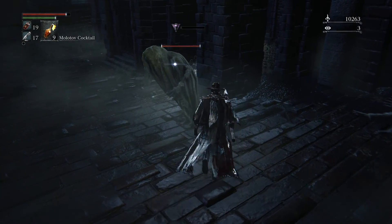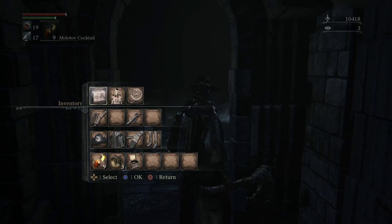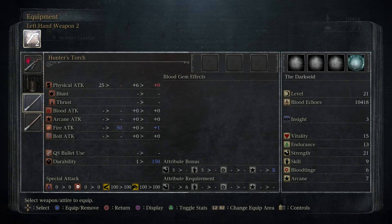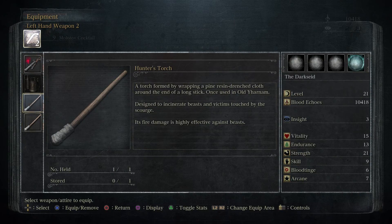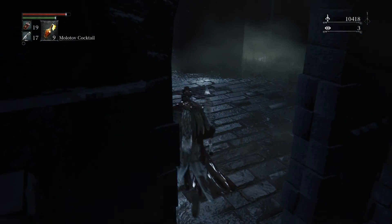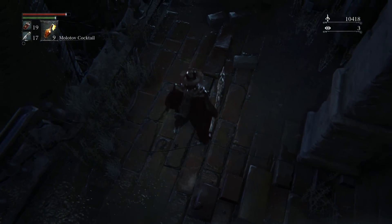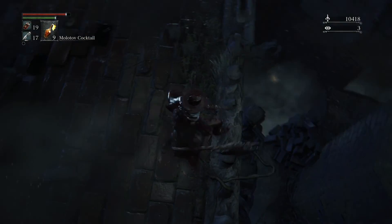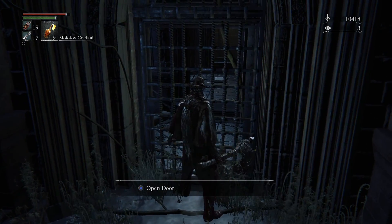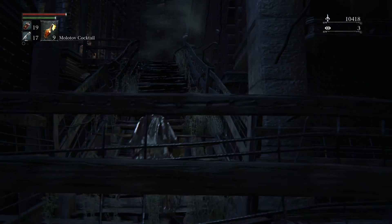We got the Hunter's Torch - 'designed to incinerate beasts and victims touched by the scourge.' It's a little different from your other torch and it's good for this area. So we have Djura who was an old hunter and he's defending these beasts down here. It's an interesting concept to the story - here we are as a new outsider hunter hunting beasts, and meanwhile Djura is saying 'screw that, I'm gonna defend these guys.' There's a closed door here that's another shortcut we'll get back to.